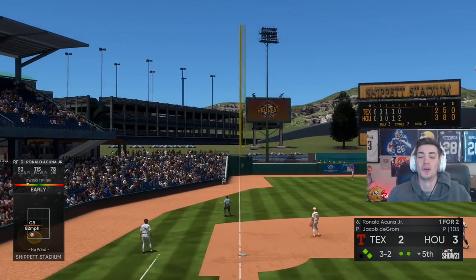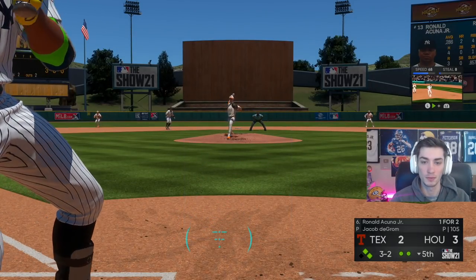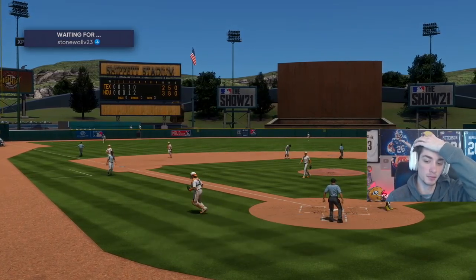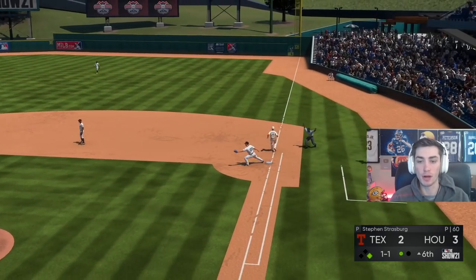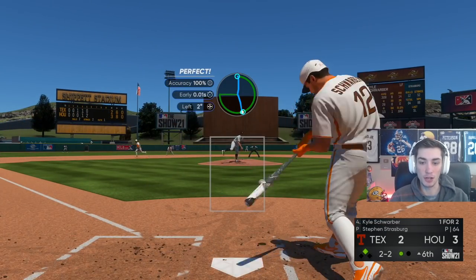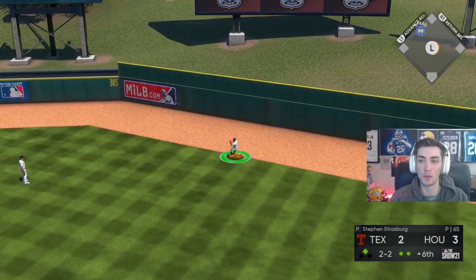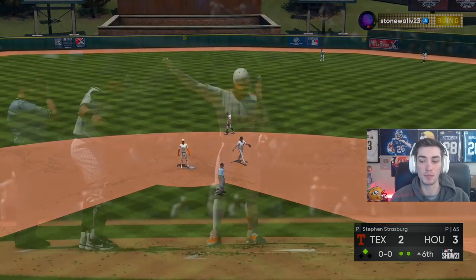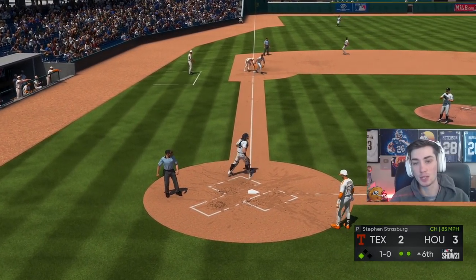Curveball — early. Come on Acuna! Got it past me. Ground ball — 99 speed's gonna be tough. Fernando's got a great arm but Buxton flying down the line never really had a chance. He's gonna even try and take third. Acuna's got a really strong arm but momentum takes him away. Buxton's gonna swipe third again and once again it's blocked.